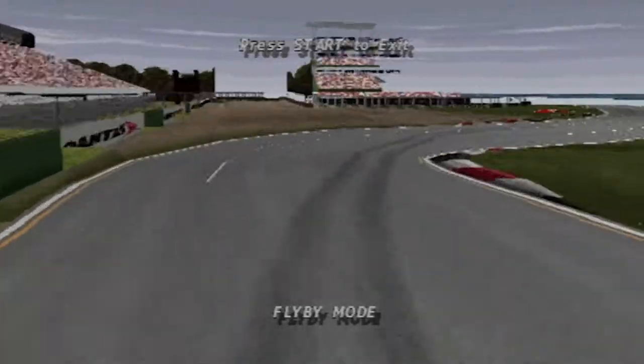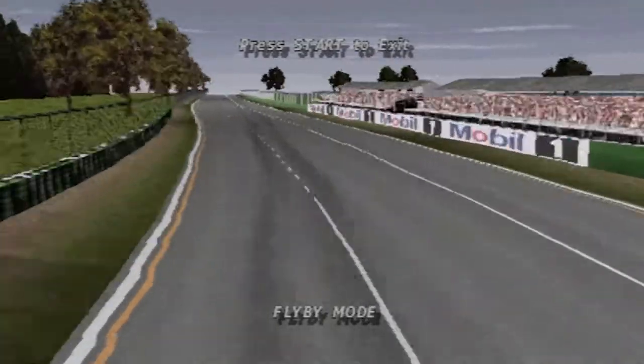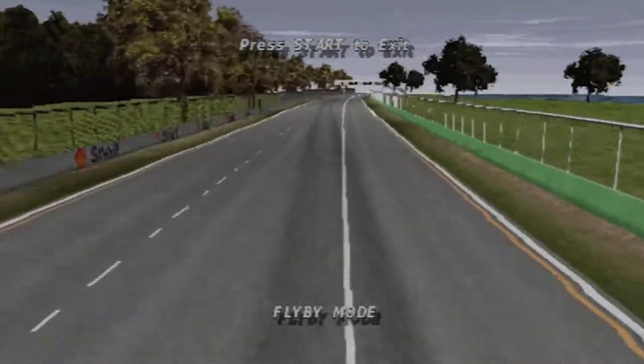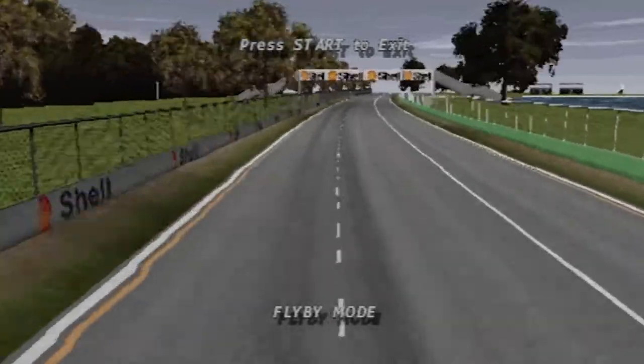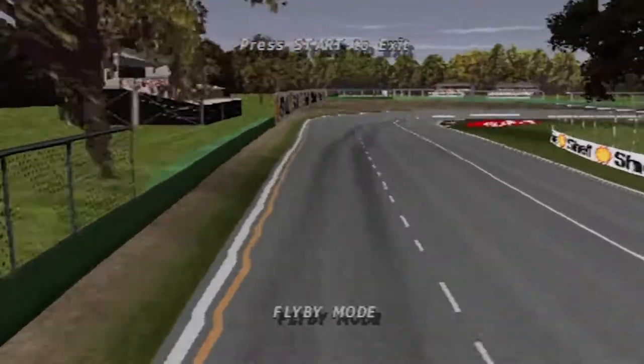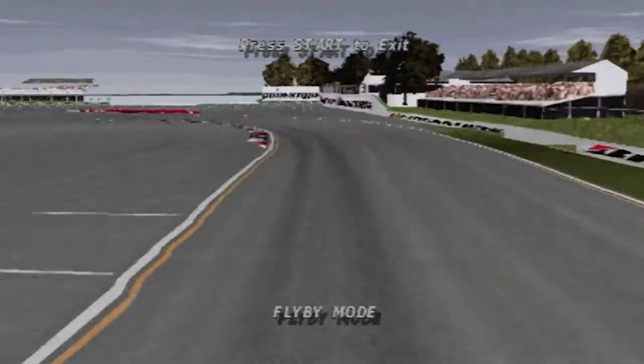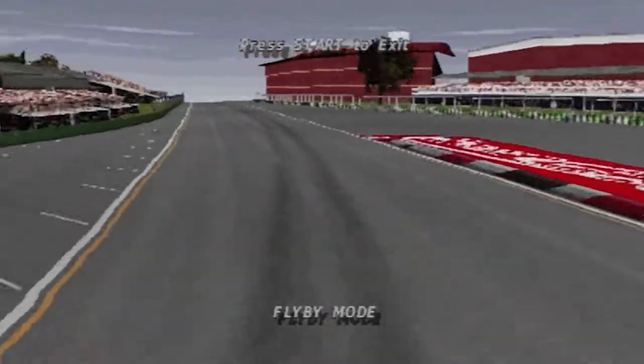The first is a fast chicane through the Brabham and Jones stands. They accelerate down to turn three, a 90-degree right-hander. The exit consists of a fast left-right onto a short straight.